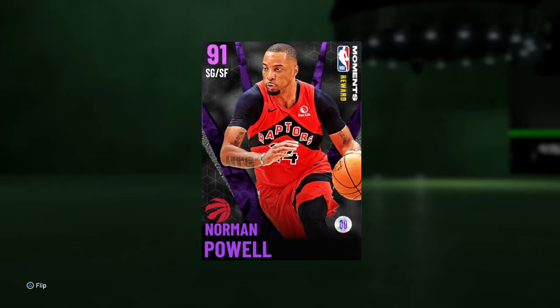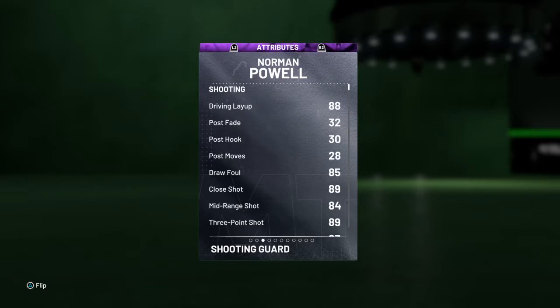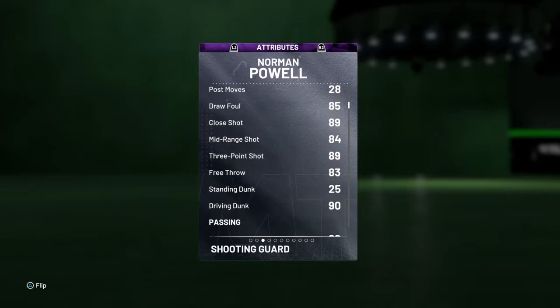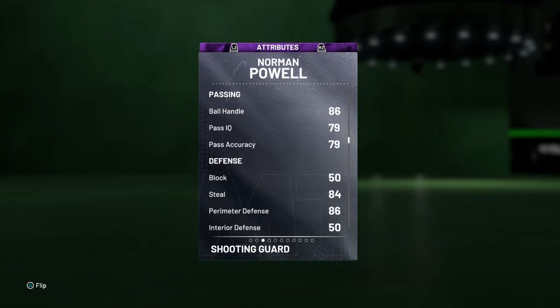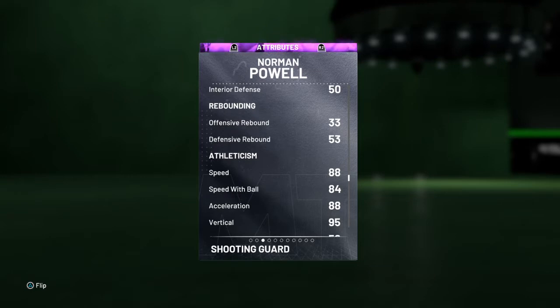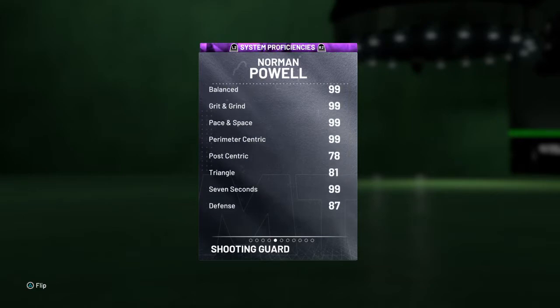Today y'all we got Amethyst Norman Powell — he was the locker code they dropped today. He's a 91 overall, can play shooting guard and small forward. He's a 6'4 shooting guard with 92 offense, 90 defense, 88 driving dunk, 85 driving layup, 89 close shot, 84 mid-range, 89 three-pointer, 83 free throw, 86 ball handle, 79 pass IQ, 84 steal, 86 perimeter defense, 88 speed, and his rebounding stats aren't that good.